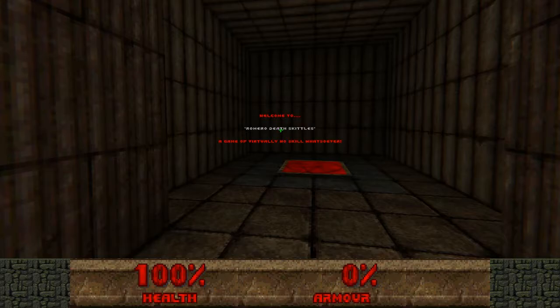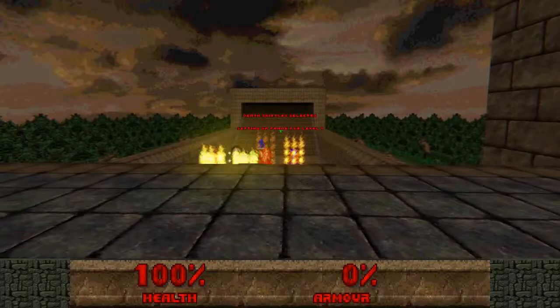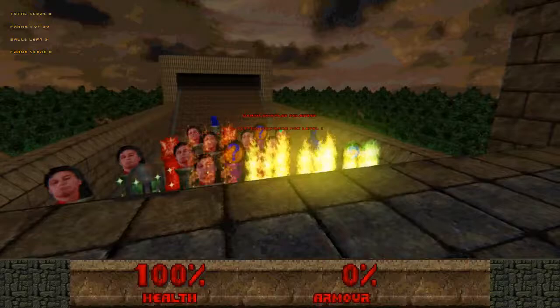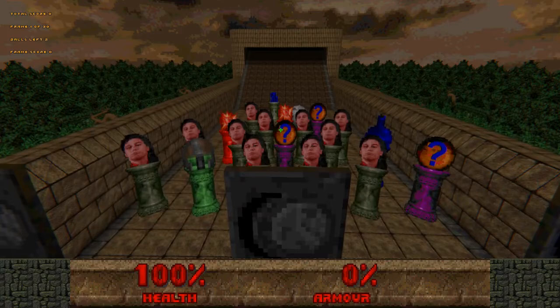Alright, please select a game option. Play Romero — let's just go straight for it. Death Skittle selected. Setting up frame for level one. What you gotta do is these switches go up and you gotta find the right one to hit as many pins as humanly possible. So let's start out with this one. That'll be good. Oh nice. Wrecking Ball.